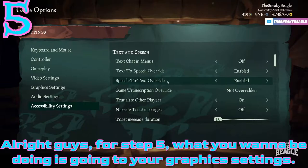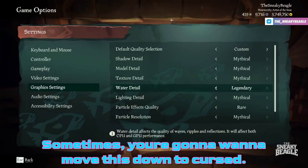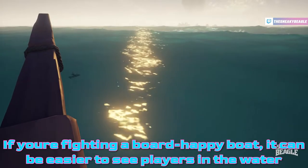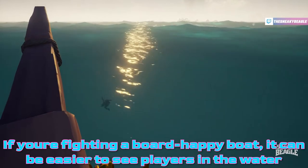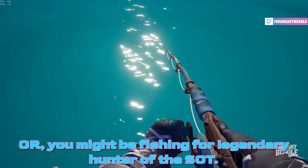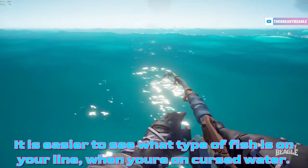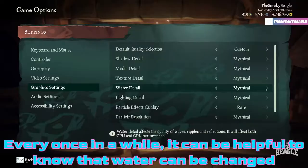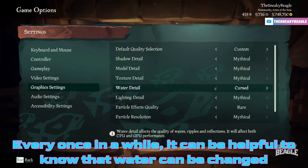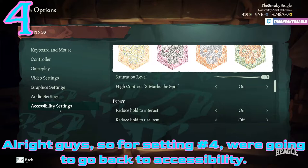For step five, go to your Graphics Settings and enable Water Detail. This is preference — sometimes you'll want to move this down to Cursed. If you're fighting a ghost ship it can be easier to see players in the water on Cursed settings, and if you're fishing for Legendary Hunter of the Sea of Thieves, it's easier to see what type of fish is on your line. Every once in a while, changing the water setting can give you a visual advantage.